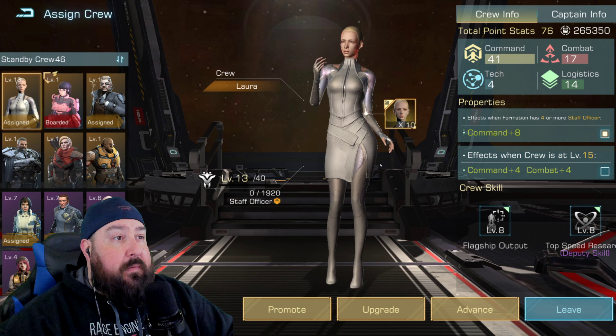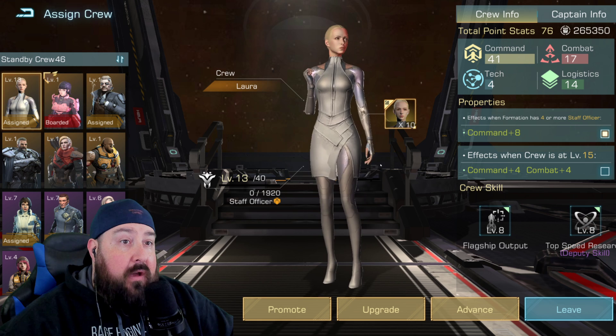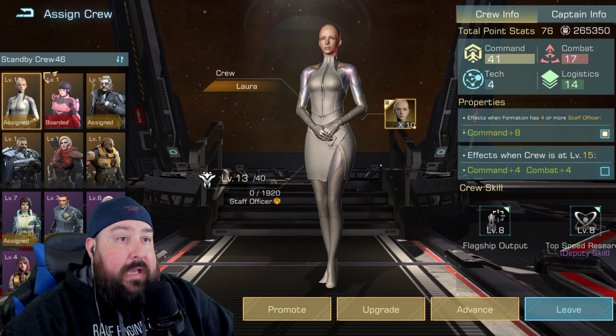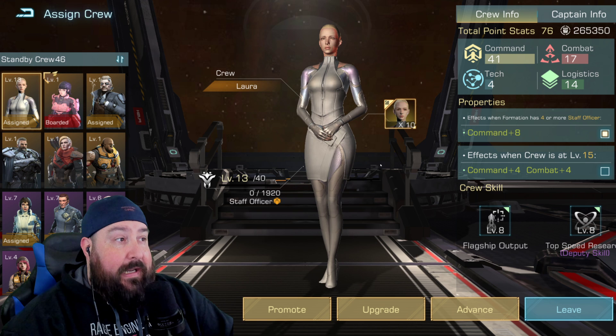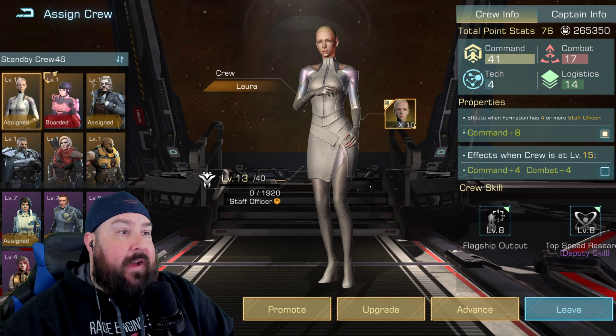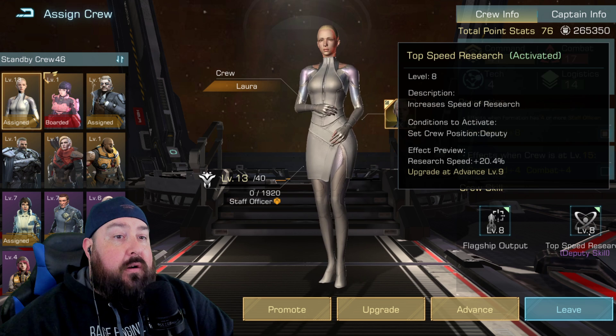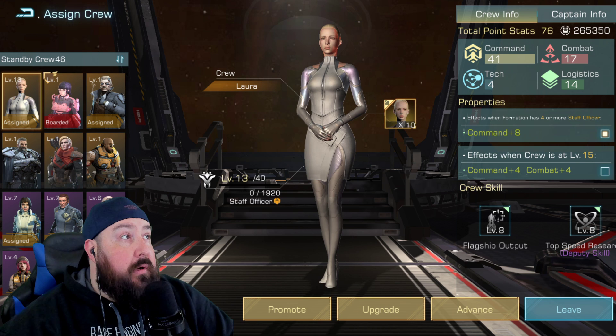This is a long-term thing. This account that we started almost three months ago is about 15 million power. I think if I'd had no PvP, I might be in the mid-20s or so. This is generally free-to-play — I might have spent a few hundred bucks altogether, mostly on resources because I don't want my spaceport waiting to build things. Laura is my number one seed for crew member, and you must have her deputy skill — make sure she's your deputy in your formation.